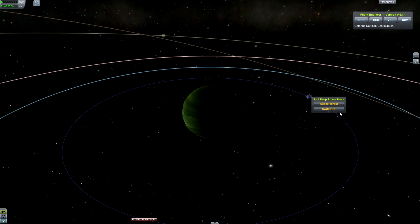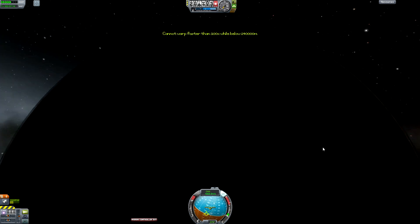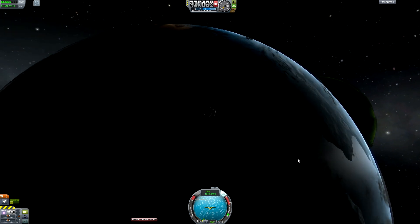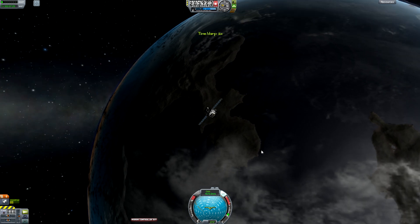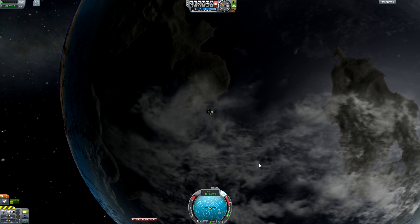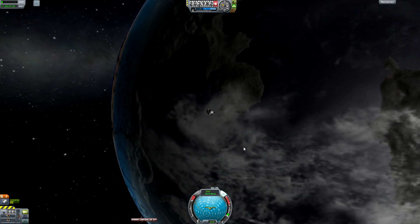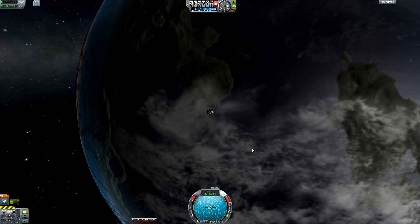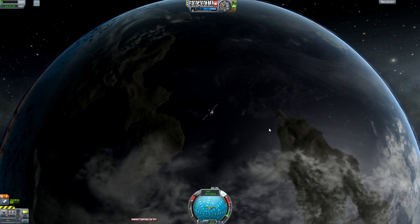Now let's take a look at Laythe. Laythe actually has cloud layers too. Laythe is an oxygen atmosphere, so it would have a very similar cloud layer as Kerbin, which it does. It doesn't seem like it's as thick. And of course it doesn't have city lights or anything like that either, because there's no population on Laythe that we know of.